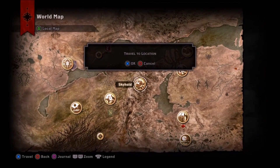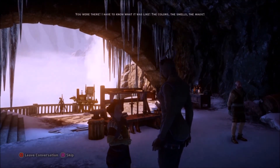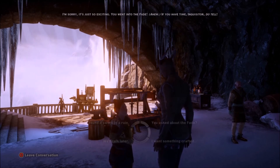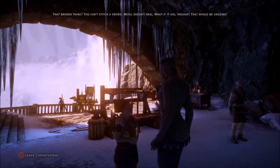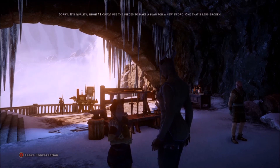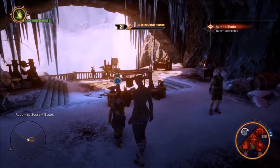All that's left is to take one thorough look around — I couldn't find anything except maybe a plant. Let's get back and give these pieces to Dagna and see what she can do with them. Dagna reacts: 'That broken thing? You can't stitch a sword — metal doesn't heal.' But she continues: 'It's quality. I could use the pieces to make a plan for a new sword, one that's less broken. It's like the pieces are inspiration.'